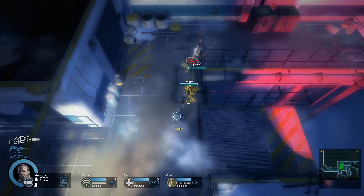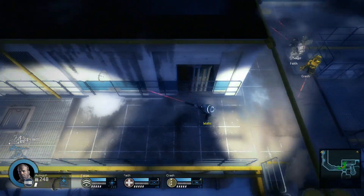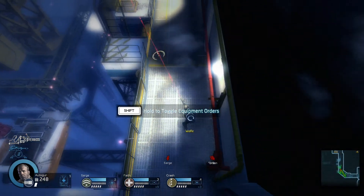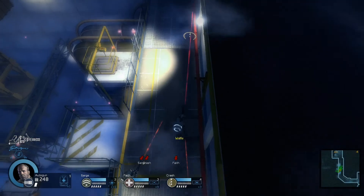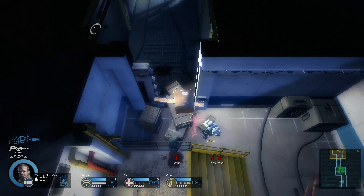They also actually have friendly fire, which is pretty cool — it does damage to your friends, so positioning yourself in this game with your friends is quite important. Here's the map: you start at the bottom right here and work your way through. I'm starting to get irritated having tried to do five videos now.